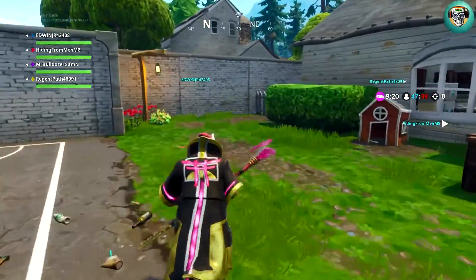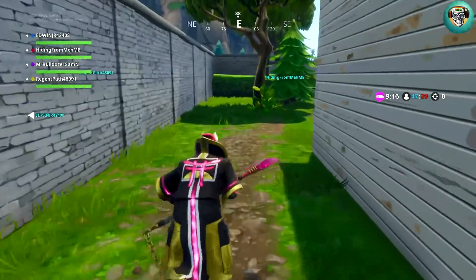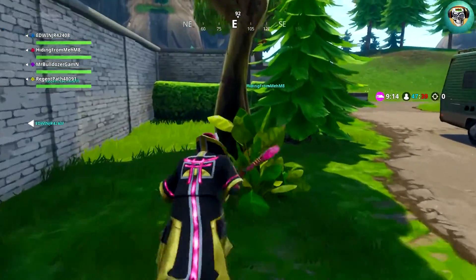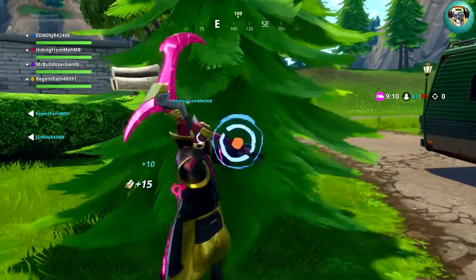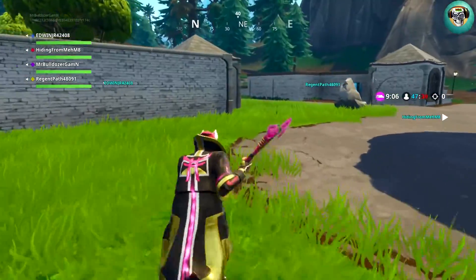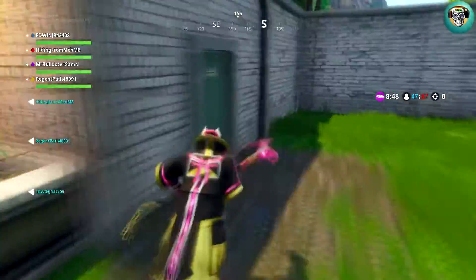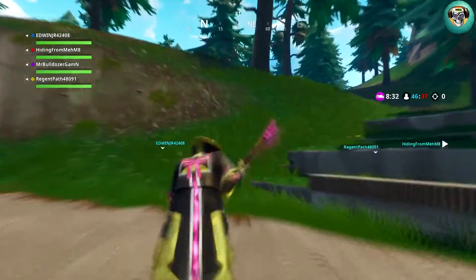Now I'm going to show you how to get there. I'm going to speed up the footage because I am going to run across the map. You are going to need to get some wood because this is on the rooftop, so make sure you take down at least one tree so you have enough wood to make a ramp. Make sure you pick up a weapon or two as well.